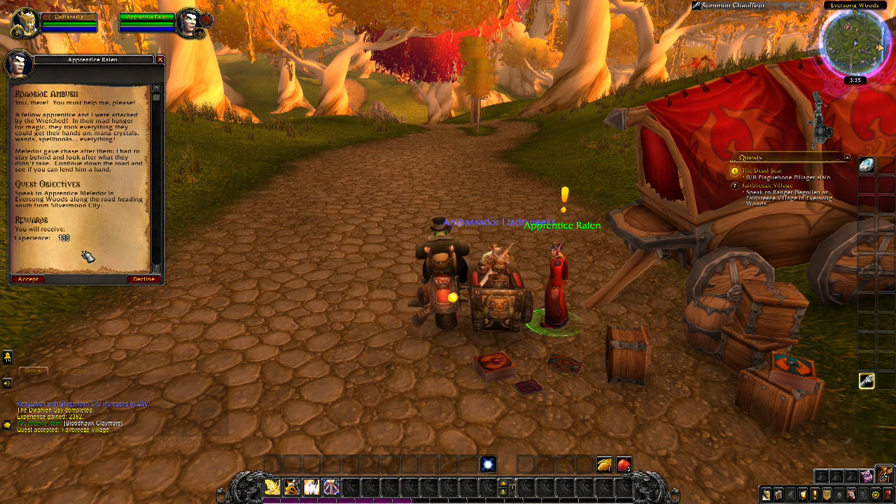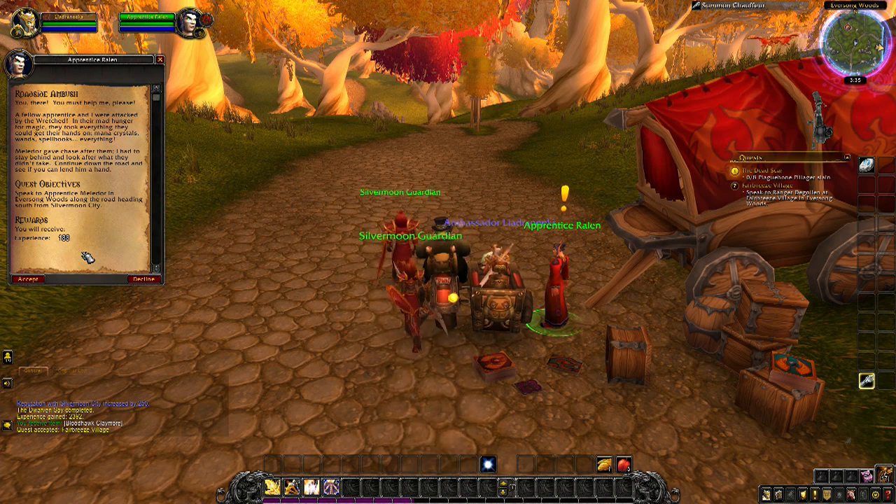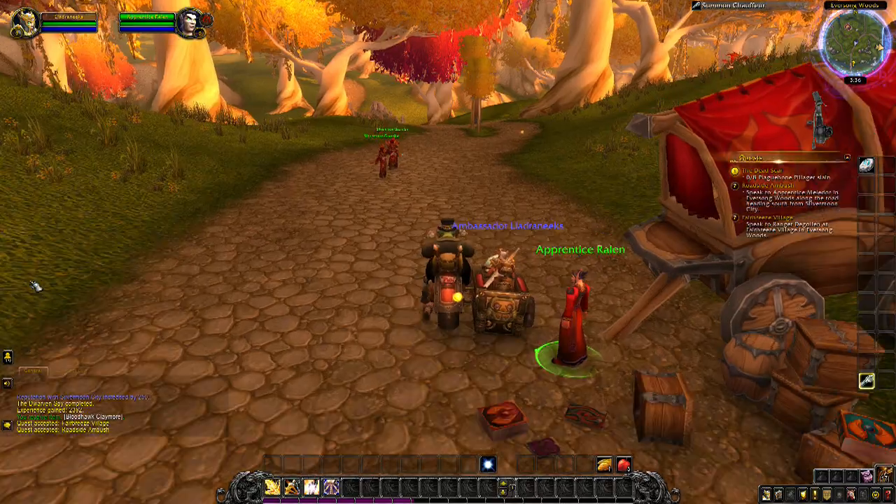An NPC says: 'You there, you must help me! A fellow apprentice and I were attacked by the Wretched. In their mad hunger for magic, they took everything — mana crystals, wands, spellbooks, everything. Melador gave chase after them, but I had to stay behind and look after what they didn't take. Continue down the road and see if you can lend him a hand. Hold your head high.'